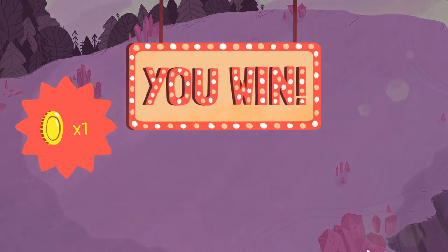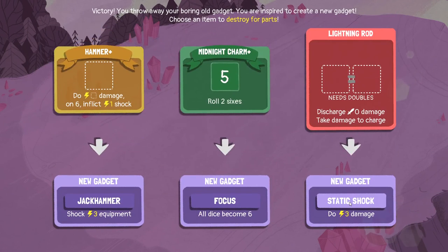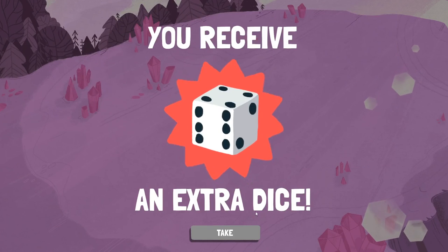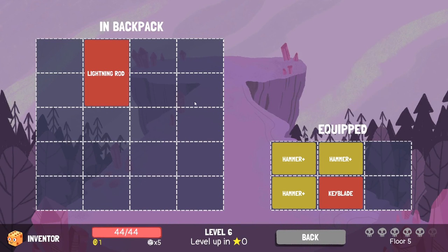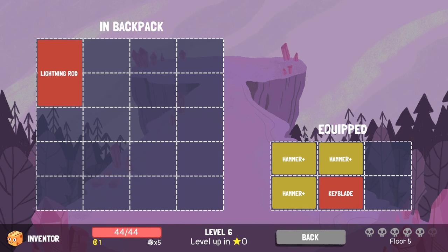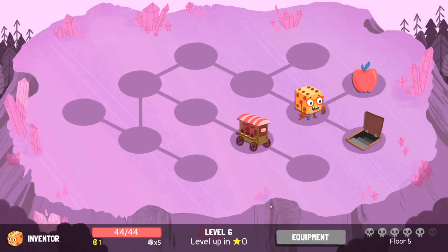Get out of here, Cornelius! Okay, that's what I want to see, that's exactly what I wanted. Triple hammer - I'm never going to use that, so I don't even care about it, because I don't want to take damage. You discharge that and you take the equal amount. No thank you.